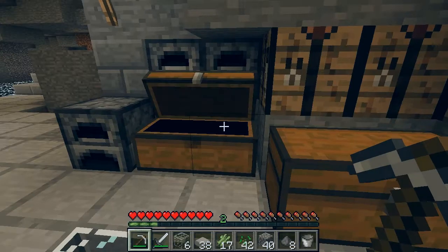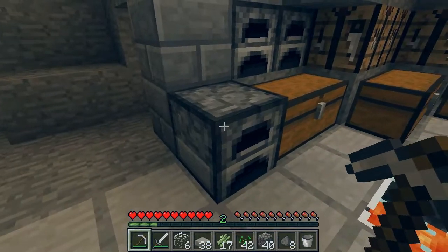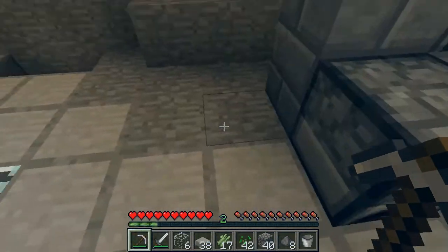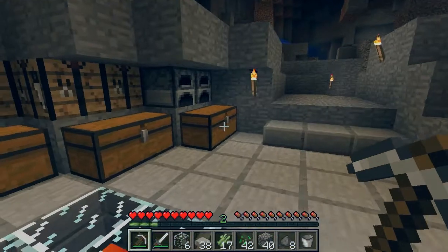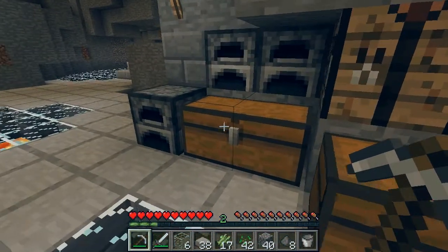I've made a lot of stone bricks and I've just started putting a few down. This furnace won't permanently be here, but I'm going to have a lot of stone bricks going around here — probably right here and maybe on that wall. I made a small branch mine originally just to get the cobblestone, because I usually don't do branch mines very much.